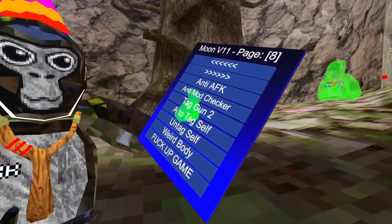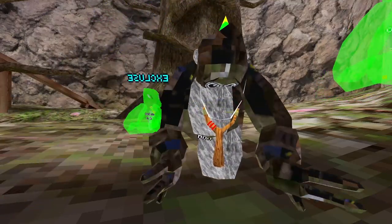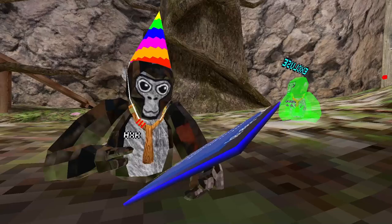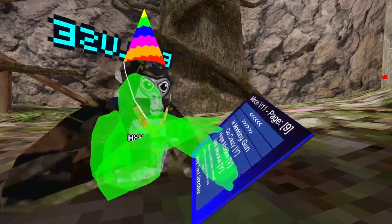Untag Self — untags yourself. Weird Body. Flip Up the Game — I'm not going to press it but that one works. That is the modding gun — if they are modding it clicks green, and if they're not modding it's red.